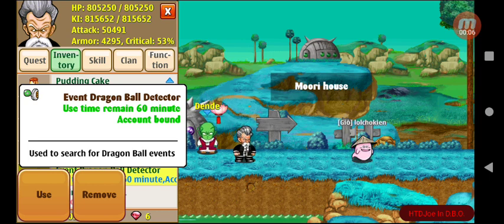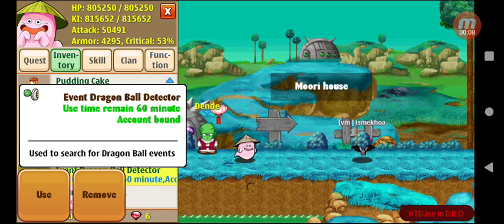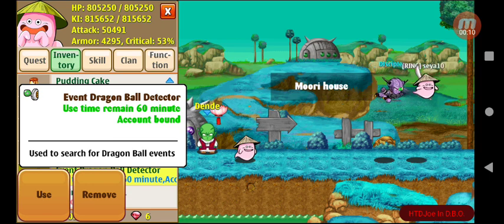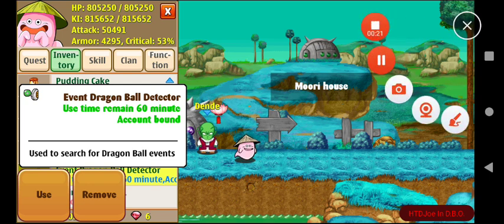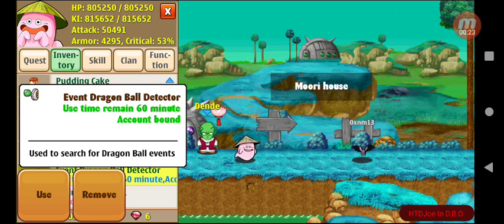The new Dragon Ball Detector event item — Dragon Ball Detector, use time remains 60 minutes, account bound — is used to search for Dragon Ball events.